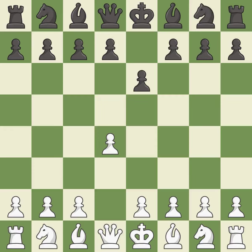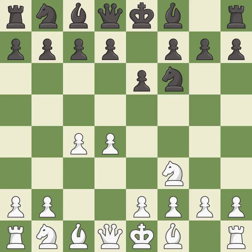E6 prepares for a quick d5-pawn push and allows the dark-squared bishop to develop. Developing the knight activates it off its starting square. C4 gains space on the Queen's side and center and prepares to develop the knight to c3. This develops a bishop off its starting square, getting it into the action. And Nc3 blocks the check and develops the knight toward the center.